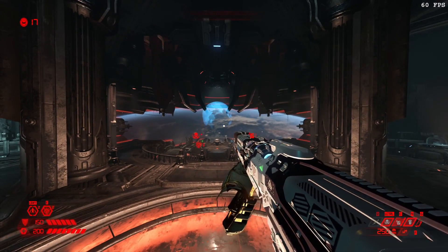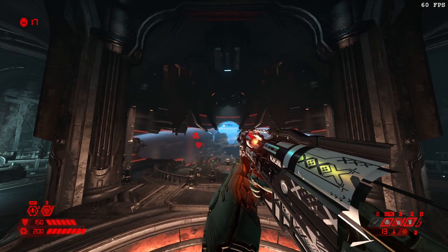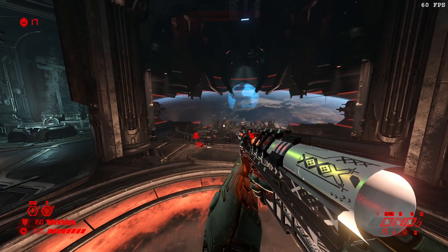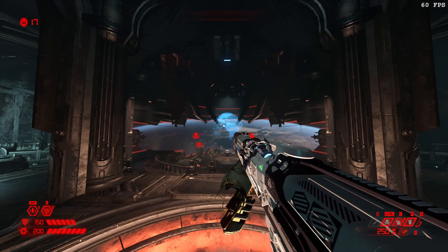Today I'm going to show you how to be good at your loadout. First off, go to the rocket launcher, switch out that trash remote detonation, and switch it out for lock on burst.